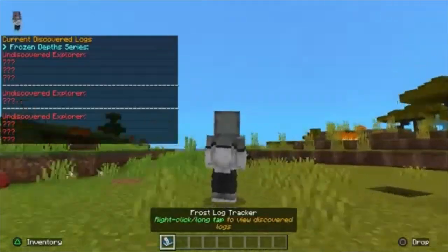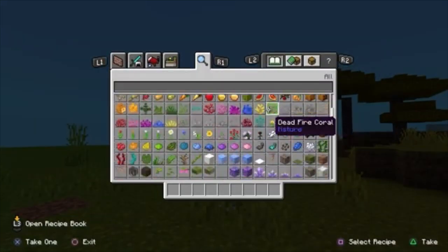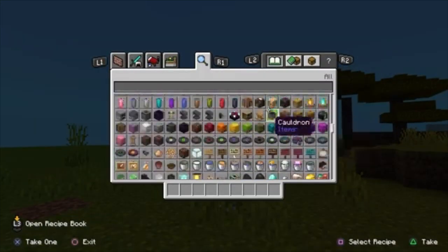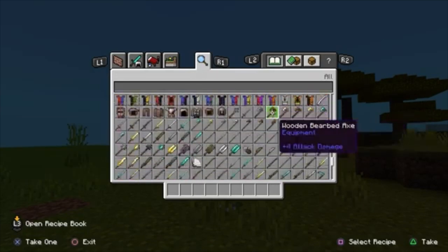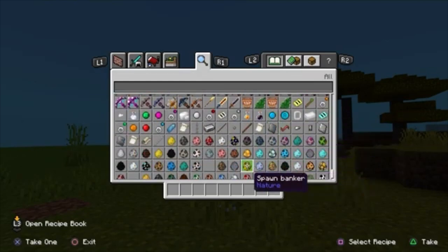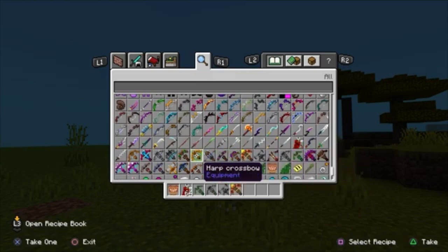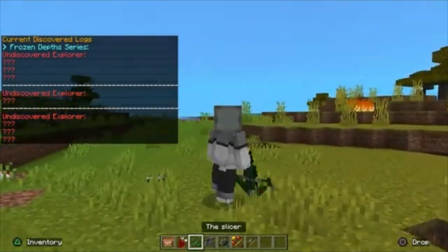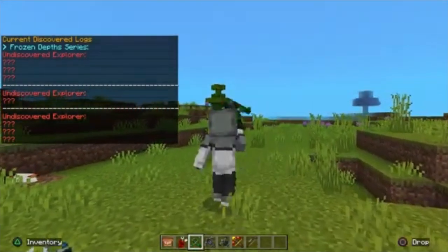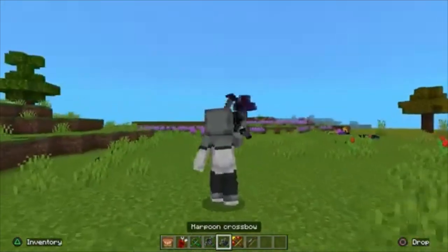There's also a book you can right-click. See, that's what I was talking about — undiscovered and stuff. You gotta discover new biomes and things like that. I'm trying to make it just like DawnCraft but it's not gonna be exactly like DawnCraft because Java's way better. You always need an Arrow Quiver if you want to shoot any of these crossbows — even the ones up here. You need this Arrow Quiver in your inventory.